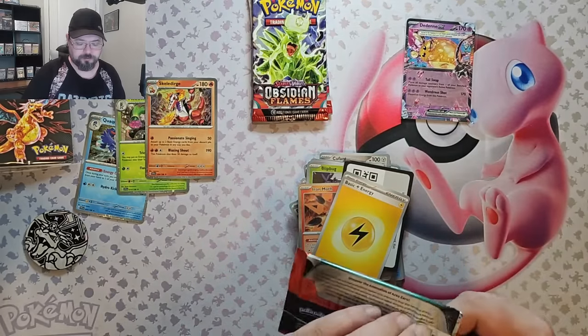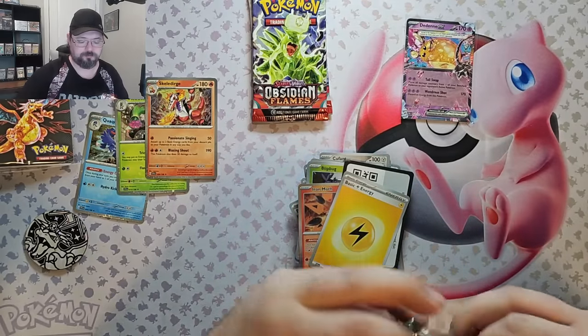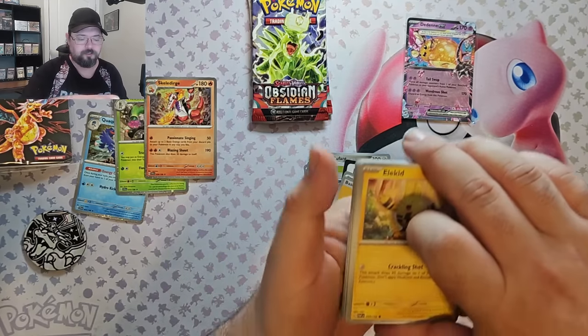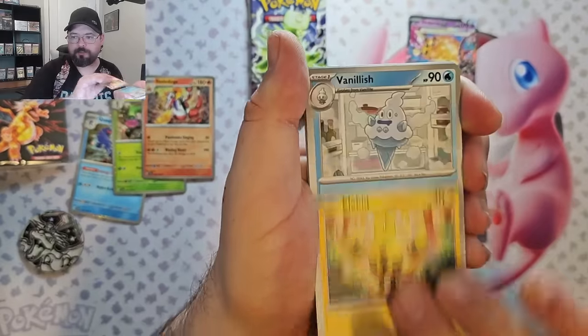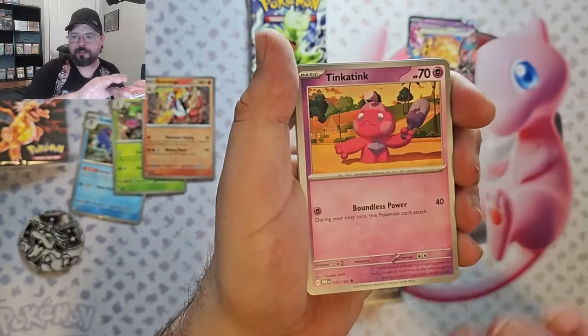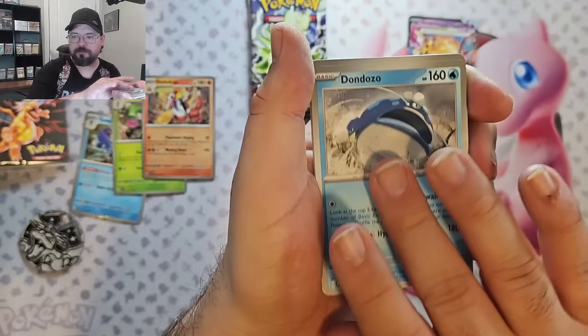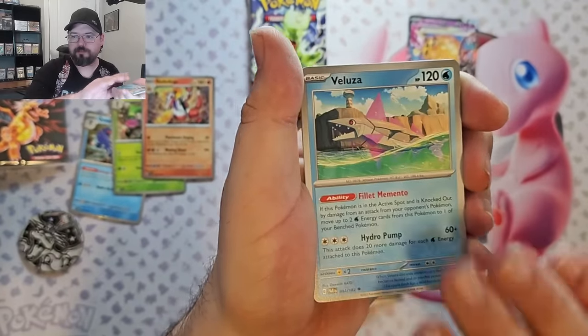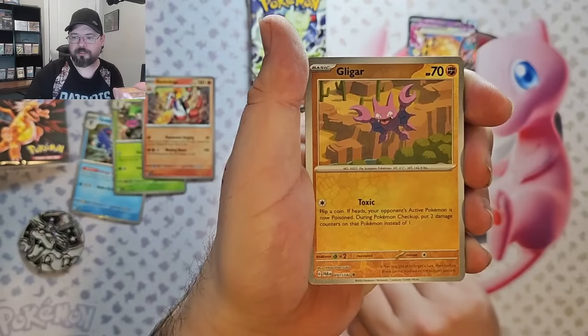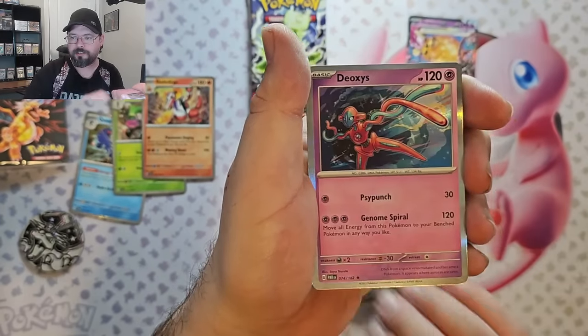Our second Paradox Rift pack. We've got Elikid, Vanillish, Onyx, Tink-a-Tink, Dondozo, Tulip, Veluza, Mela Reverse, Ligar Reverse, and we've got Deoxys.